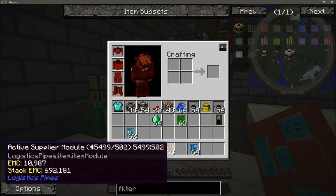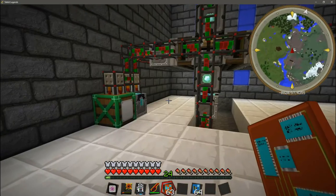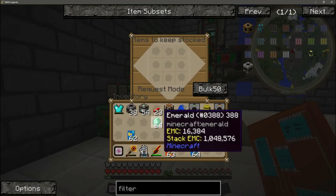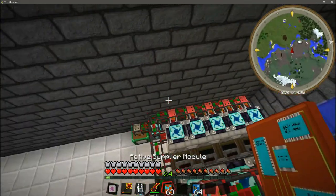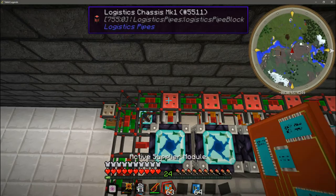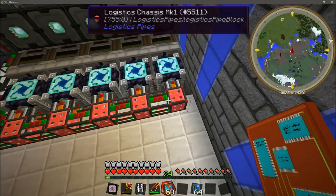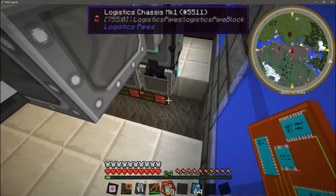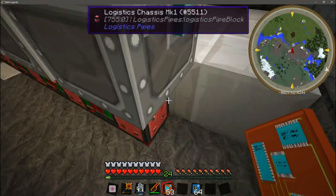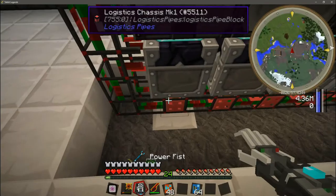Next we are going to take those active supplier modules, take our emeralds, hold the active suppliers in our hand and shift right click. Put the stack of emeralds in the middle and set the option on the bottom right to full. You can open these with a wrench, or if you want to make your life easy you can just right click them into the chassis — which is what I'm going to do. So we are going to right click the active suppliers requesting a stack of emeralds, set to full, into the sides and bottom condensers of the EMC gen.